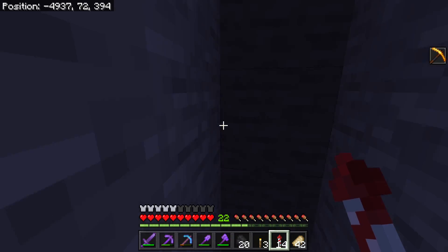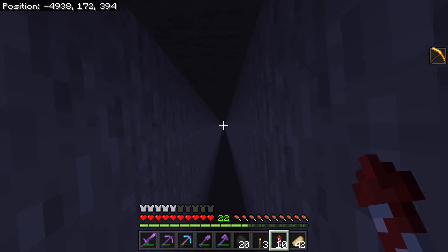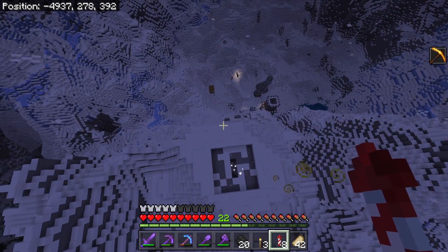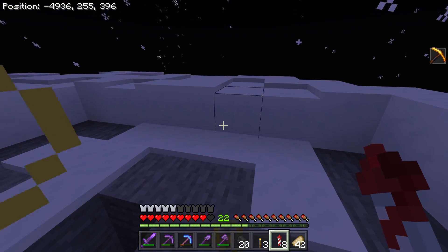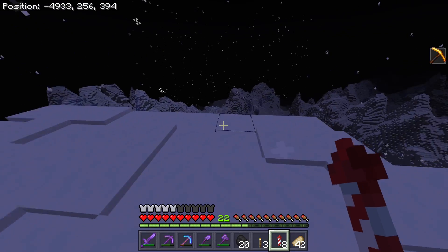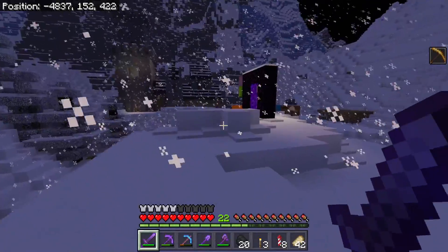Wait — the bubble column only goes to a certain height limit?! Since when?! I am beyond annoyed. Why is it only a certain height limit — or can it just not load that far? I'm devastated. Oh wait, I still have the beacon beam... it just can't load visually. Well, that's lame. I wanted to see it — maybe from down here? No, this game is very bad at loading stuff from a distance.